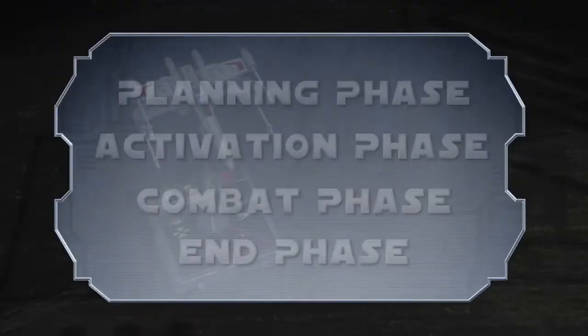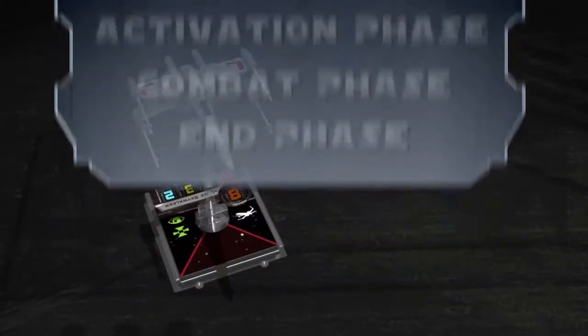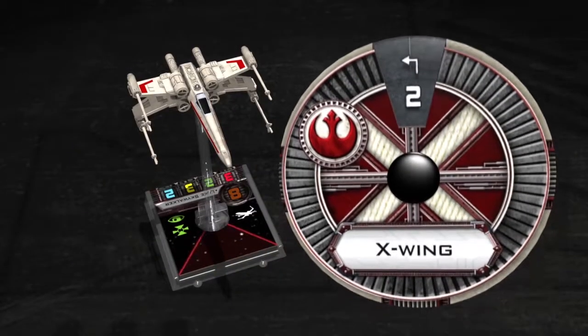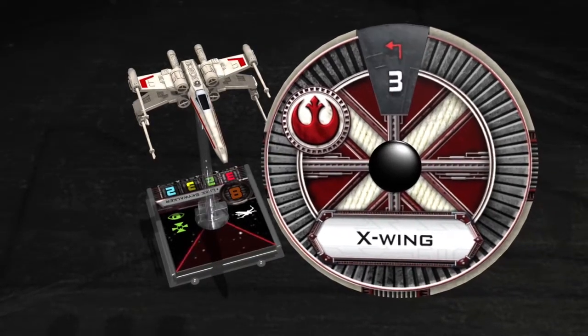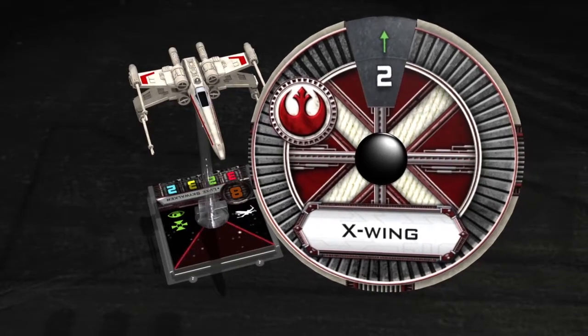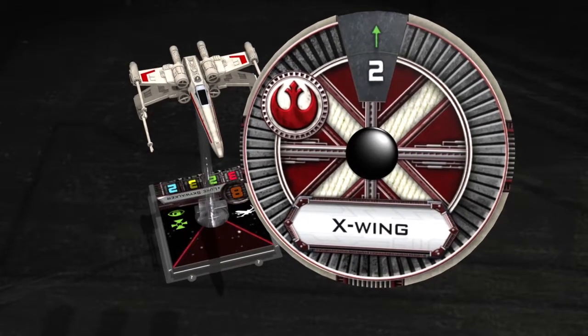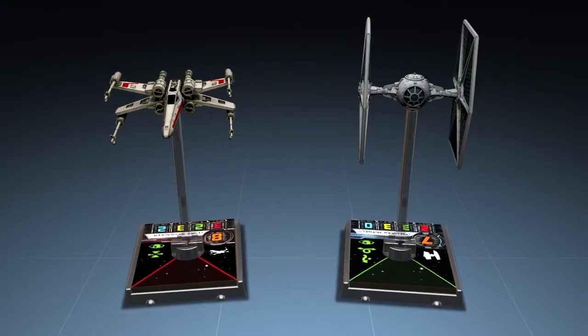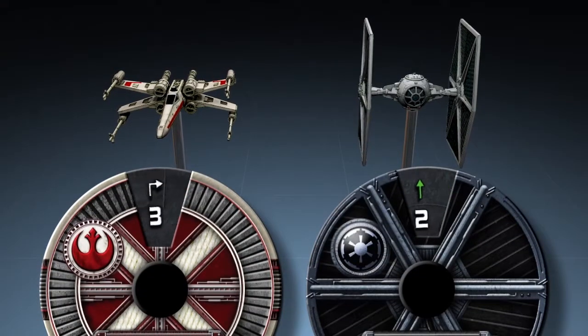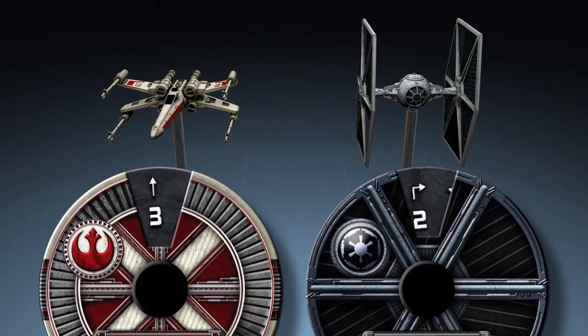A new round begins with the Planning Phase. Each player simultaneously chooses one maneuver for each of his ships by rotating the ship's maneuver dial to the desired maneuver. Then, keeping the selection secret from the opponent, the maneuver dial is placed face down next to its ship. Note that each ship type has a unique selection of maneuver choices, reflecting its physical capabilities and restraints.